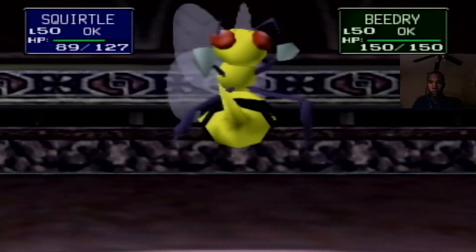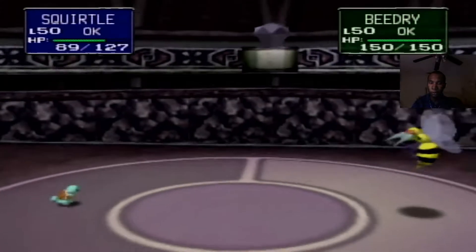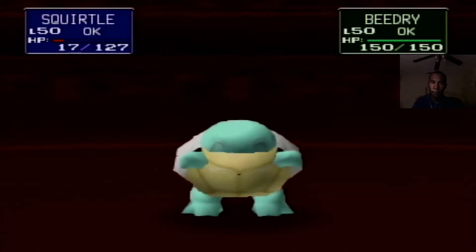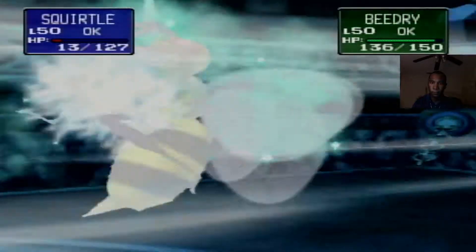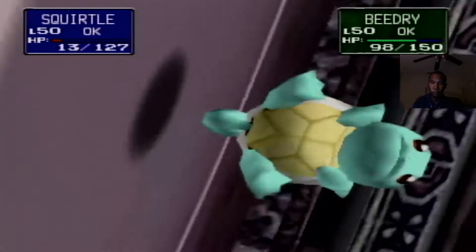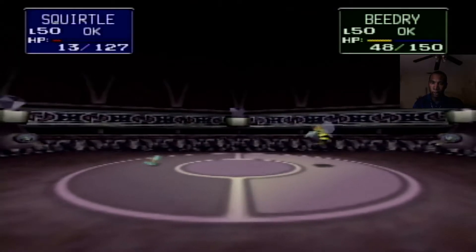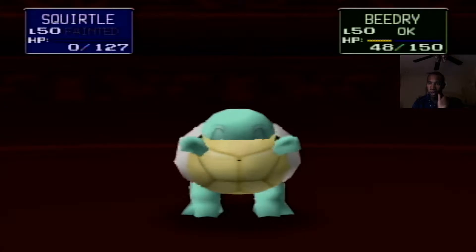Who's next? Beedrill. We're not worried about continues, so if we need to sacrifice a pokemon to get a competitive advantage, that's what we'll do. Hyper beam! We do survive and Beedrill has to recharge, so we get two free shots. That blizzard is so weak. We can set up the next pokemon. I don't really need to save Squirtle for the other bug types after this.